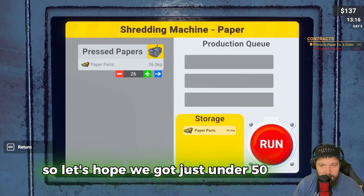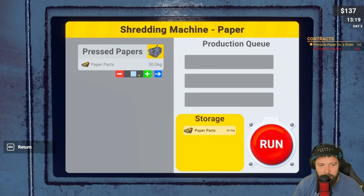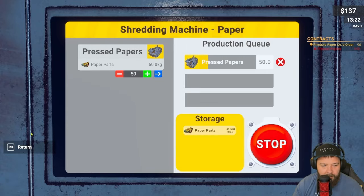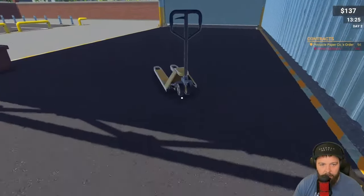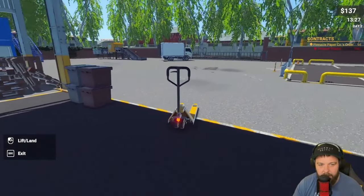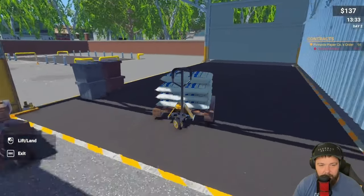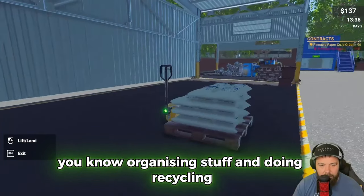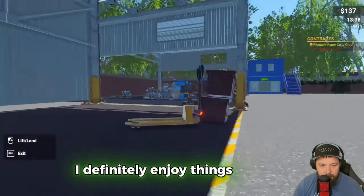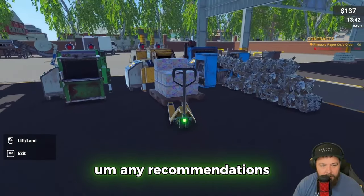We've got just under 50 kilos in paper so we've got plenty for this contract. You can type the number in instead of clicking continuously - should have known that all along! We've got plenty of plastic to finish the day off. I really like this game - it's very relaxing and kind of therapeutic, organizing stuff and doing recycling.